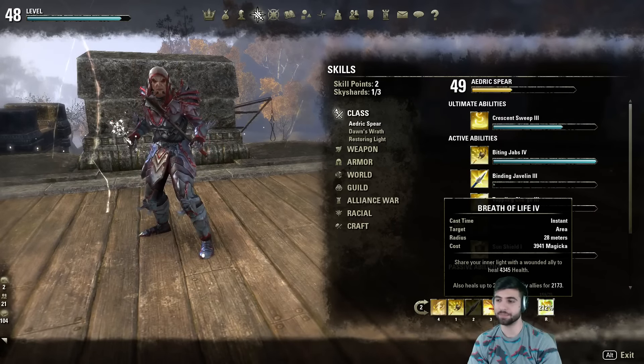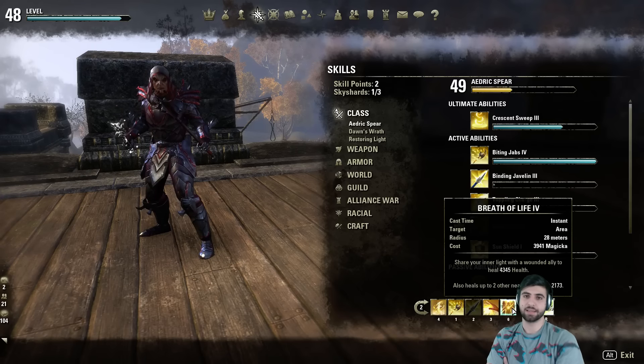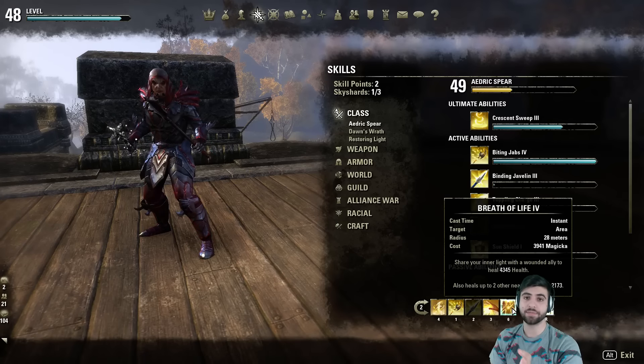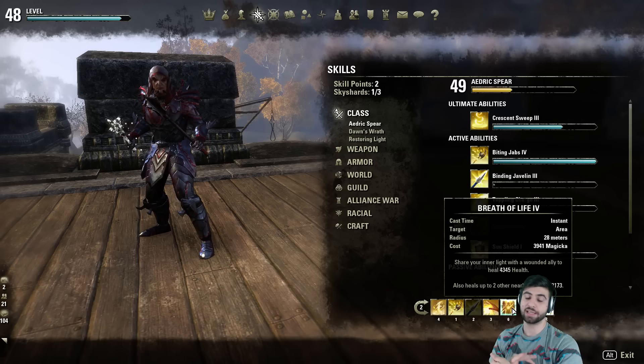I am using Breath of Life right now — it's not a very good ability for a stamina Templar, but I'm still level 48 so I haven't unlocked Vigor yet. When I do get Vigor, I'll be replacing Breath of Life with it. It's still a decent magicka dump since you don't have many magicka spenders besides Cleanse, and it'll help you get that little bit of extra healing until you get Vigor.